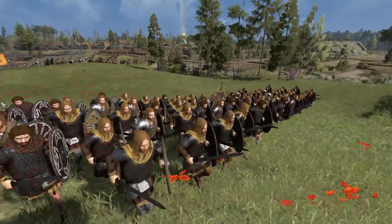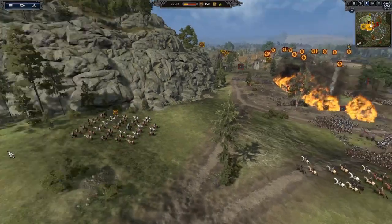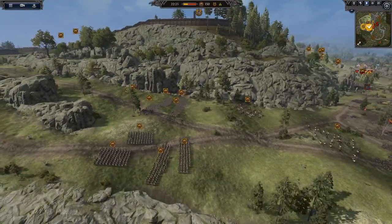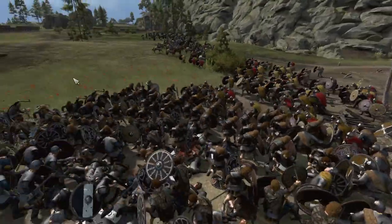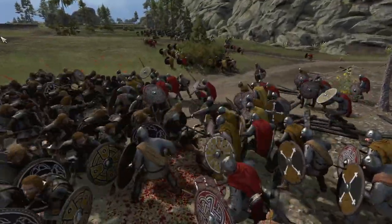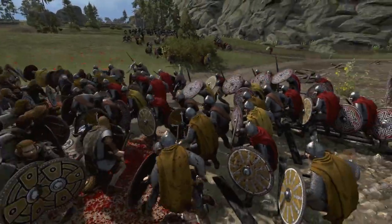They look really cool and they're falling back - they're not gonna hold this choke point any longer. I'd fall back to here because Powis is just now about to surround. The Welsh are coming to help the Northumbrians - it's an interesting alliance. The Northumbrians and the Welsh are working together to kill the Scots.